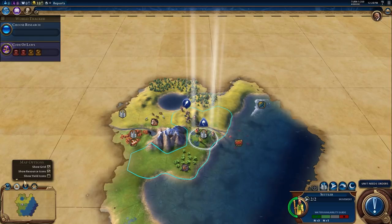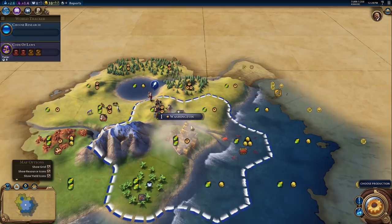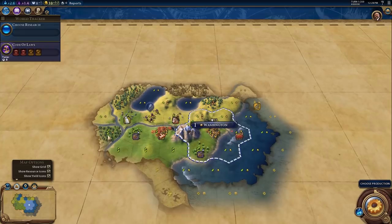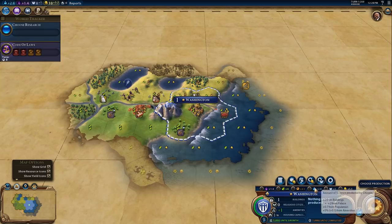And here's Florida — America's Little Willy. We'll turn on the yield icons and get started settling in a moment. I could move to this hill and settle on it, but I do want to be coastal as America. There's the Great Lakes, and I think that's supposed to be the Mississippi River — or kind of the Mississippi plus a few other rivers combined. Florida is a swamp as usual. Thankfully there is no luxury crocodile resource, although I wouldn't put it past those Floridians.